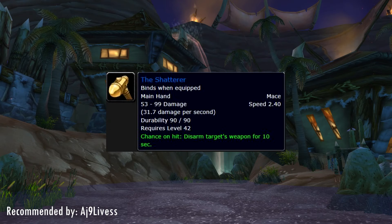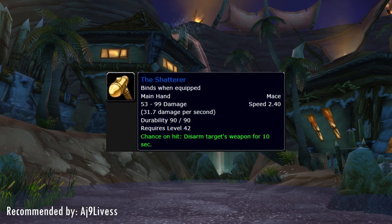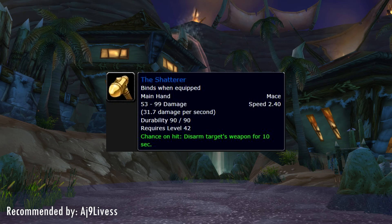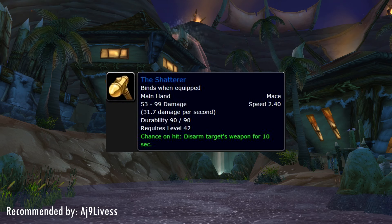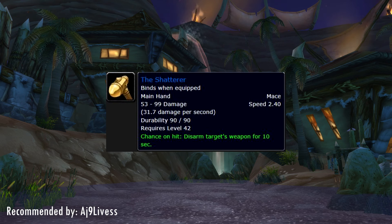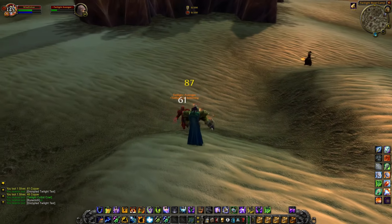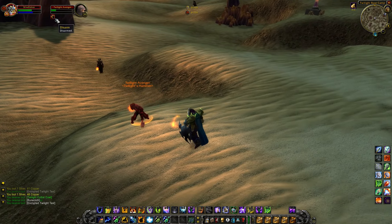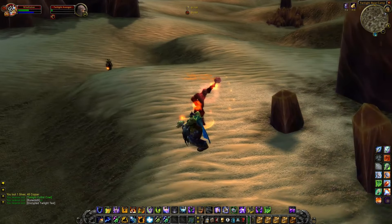Next is the Shatterer, recommended by AJ9Lives — an item crafted by Blacksmiths. It has a chance on hit to disarm the target for 10 seconds, which is a huge time window. If you're battling a warrior with a big two-hander, he can do next to no damage during those 10 seconds, which can be a huge opportunity to turn the fight and come out victorious. And because it's a weapon you can swap it out during combat, so you can react instantly when getting charged by a warrior and try to turn the tide with this item.